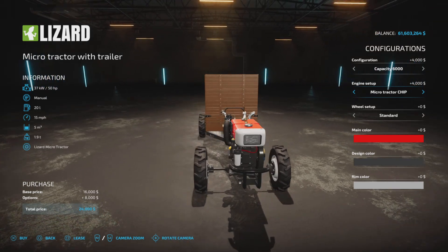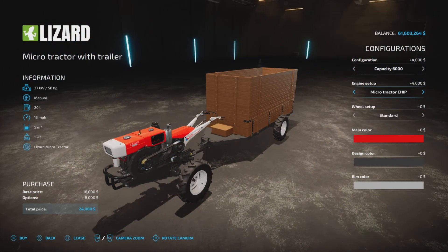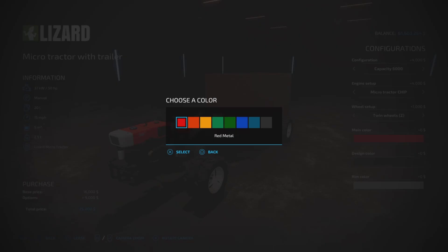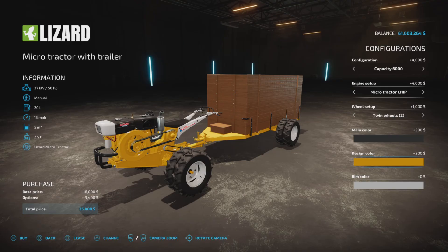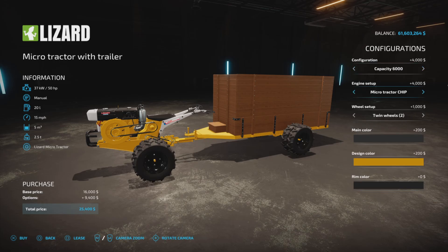Engine options: you have the 20 horsepower or the micro tractor chip, which gives 50 horsepower. Wheels: standard or twin wheels all around. Main color options include red, orange, yellow, green, dark green, blue, another blue, and black. Design color changes the frame — green, blue, teal, and more. Rim color options are various grays and black. Design and main color changes will cost $200.